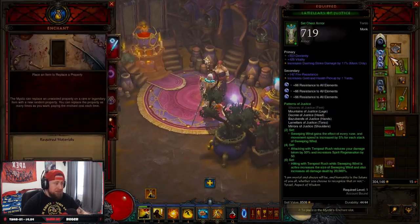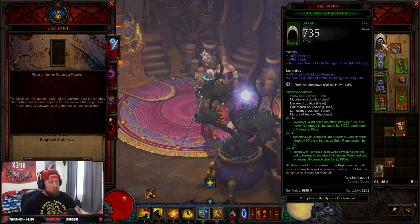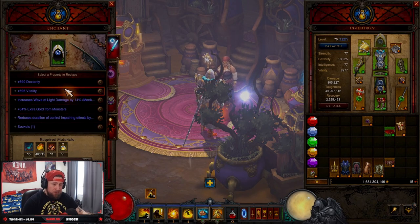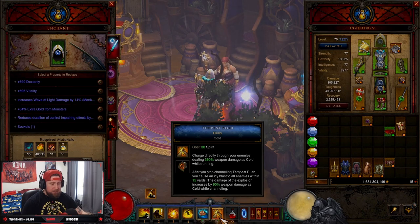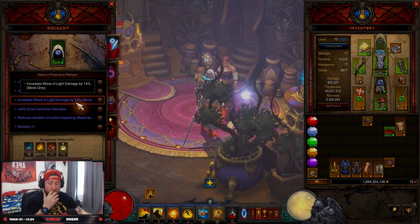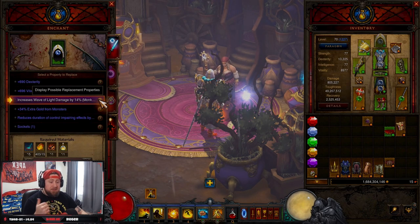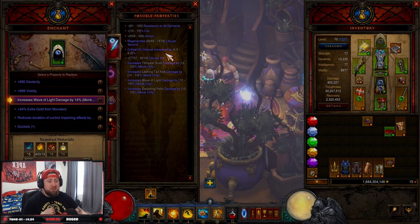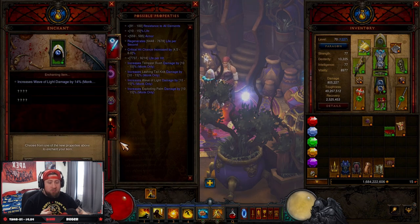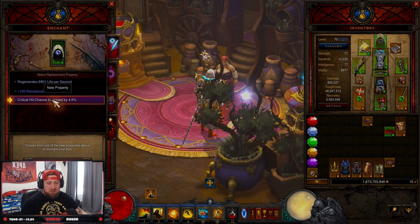The last tip is stat priorities. Every gear piece has stat priorities and you want to gear them toward whatever build you're doing. For example, in a Patterns of Justice build all your damage comes through Tempest Rush as cold damage. On my helmet I have 'Increased Wave of Light by 14%' — that does nothing for us since we're not using Wave of Light, so that slot is wasted. On helmets you almost always want Critical Hit Chance for the big damage buff. In some cases you'd also want to add Tempest Rush damage as a priority for even more damage.